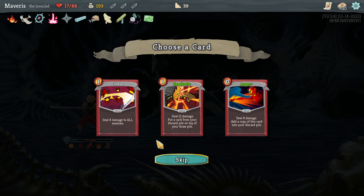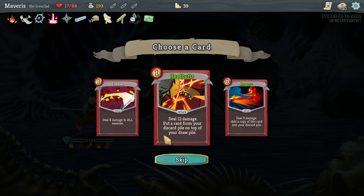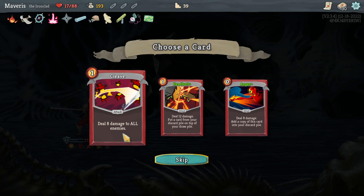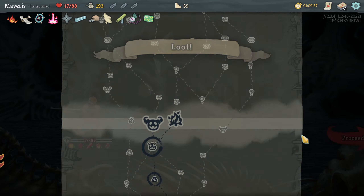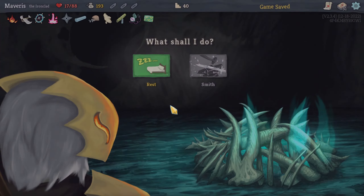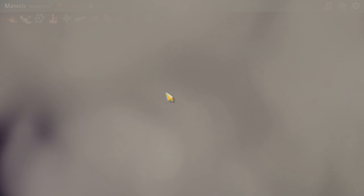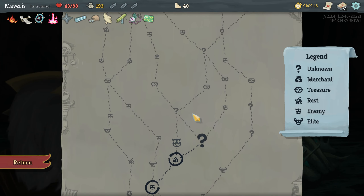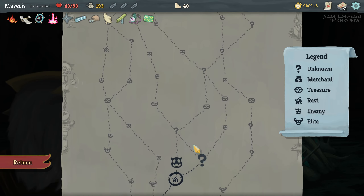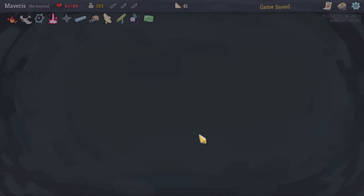It was close. Deal 12 damage — put a card from your discard pile on top of your draw pile. Deal 8 damage to all enemies. We'll go with headbutt — there's combo potential there. And now much needed rest. Which path leads to resting? We'll go with the question mark.